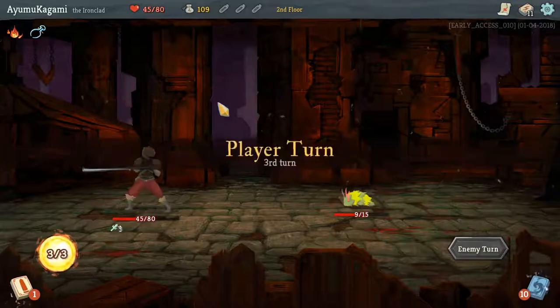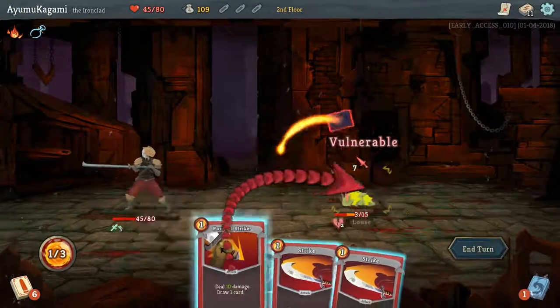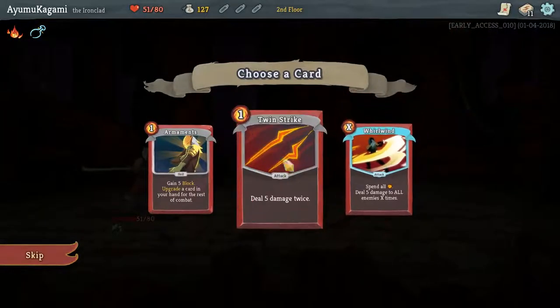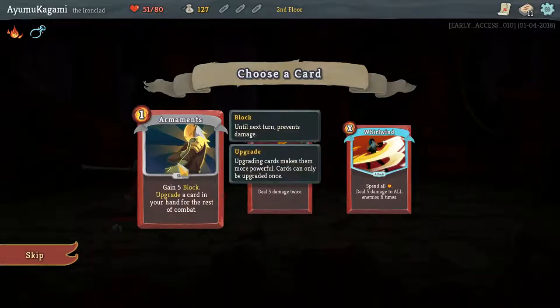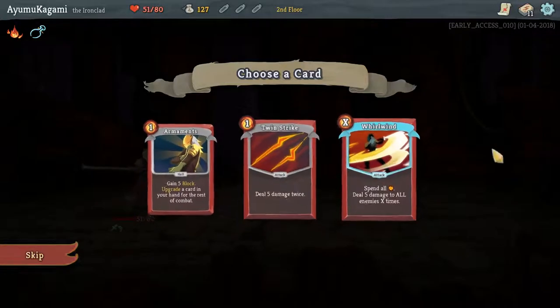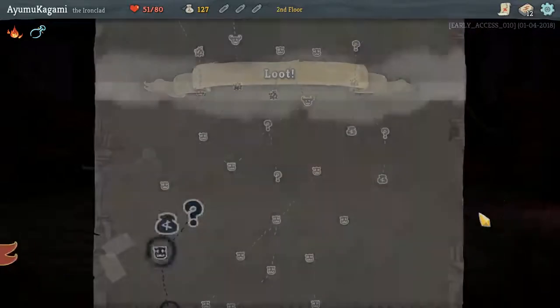Another weekend, no problem. I need three attack cards — or Pommel Strike is an attack card — but we'll bash them, crash them, rock them, and we got more HP back. I really like Whirlwind — spin to win, it's a real strat. I love anything that attacks everything. Double Hicks — that's 10 damage or 14 with the upgrade. Armaments upgrades all cards currently in your hand for the rest of the combat.